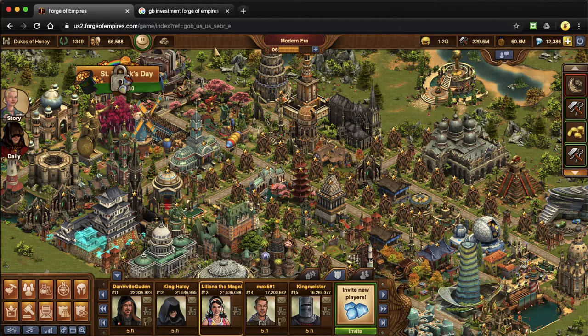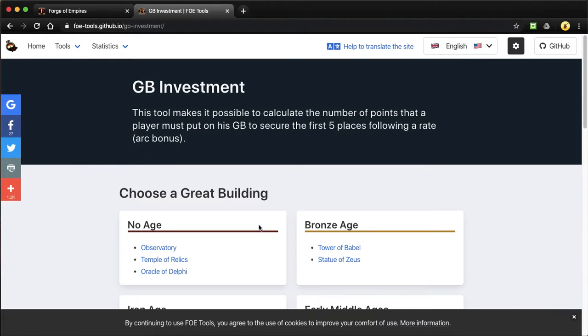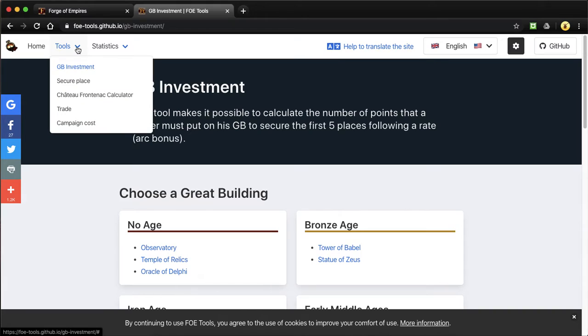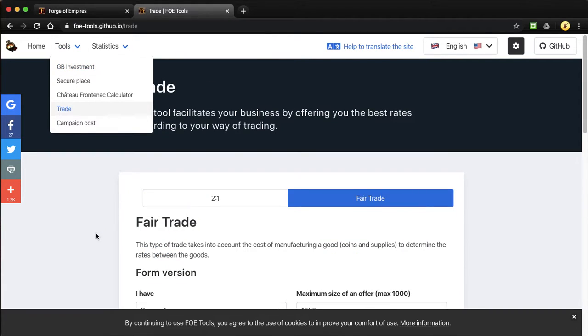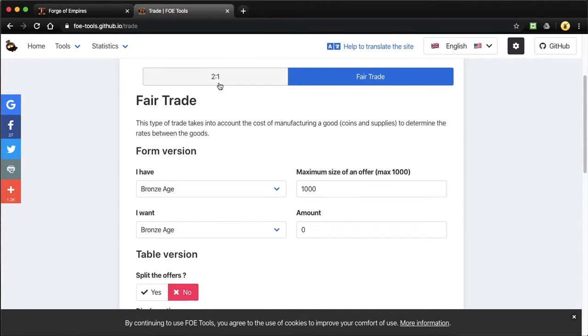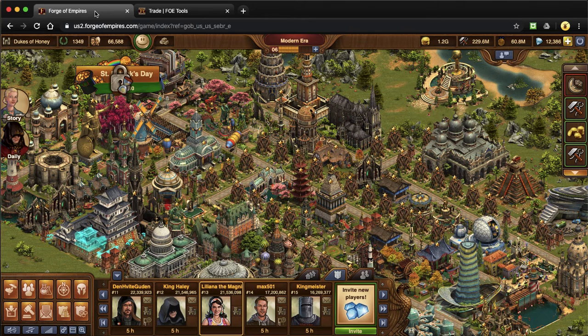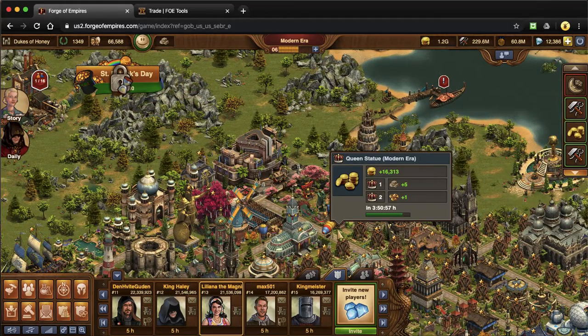I also wanted to talk about fair trade versus traditional trade in this Forge of Empires tool. Some guilds may say that they go by specific trading tools. In the trades section, there's either a fair trade or a 2-to-1. Our two-to-one is the traditional version. Some guilds are a fair trade guild — that's what we are — so we use this side of the calculator. If they want two-to-one or one-to-one within era, this FOE tools tool up here is helpful for that.